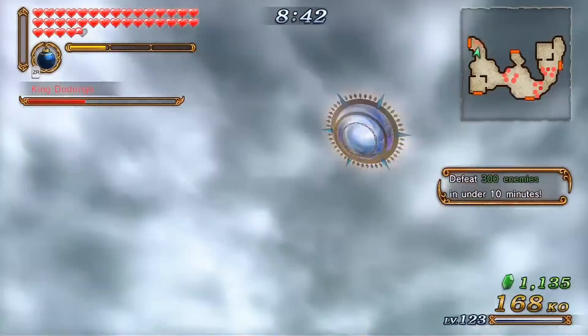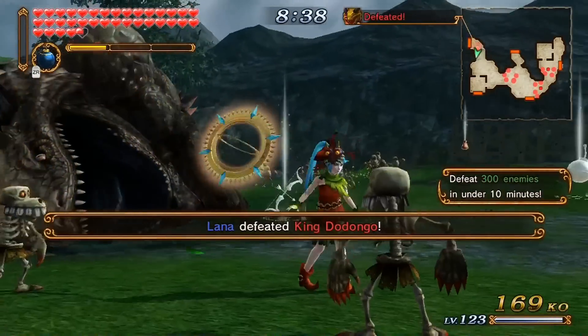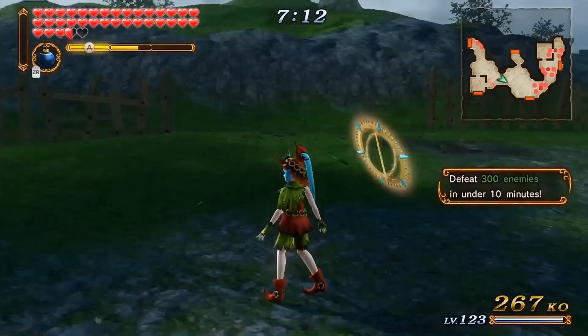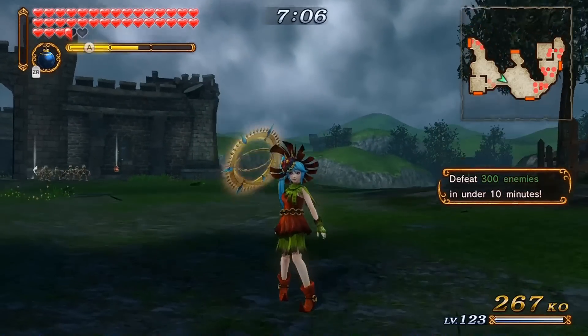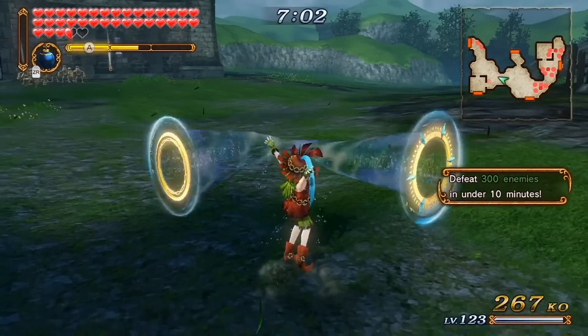Here is her attack when she breaks a guard. I wanted to mention that I actually misspoke. You actually do have some invincibility frames. When the blue force field appears around Lana, that's her invincibility frames — you don't have to worry about being hit.